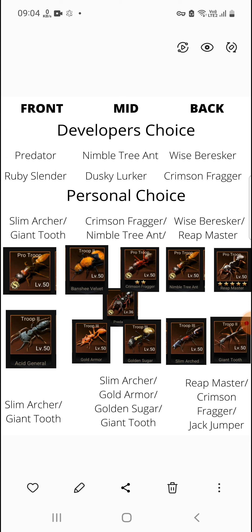In my personal choice, for the front row I recommend Slim Marker and Giant Tooth. If you have the skill awakening of Giant Tooth, just put Giant Tooth there and don't think about Slim Marker. For the mid row, you can choose Crimson Fragger or Nimble Tree Ant. Crimson Fragger has a skill range of five, so he can deal damage all the way to the last row, while Nimble Tree Ant has a range of around four or five but lacks damage output compared to Crimson Fragger.